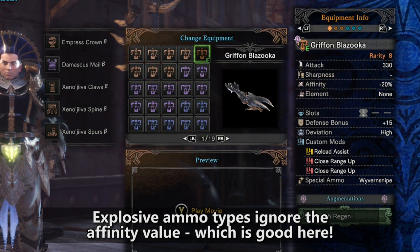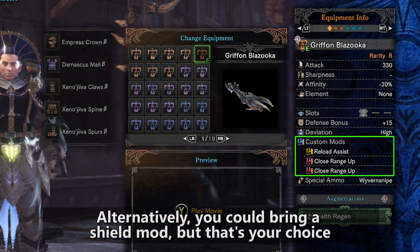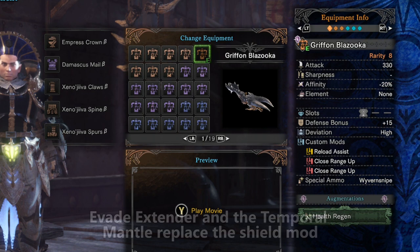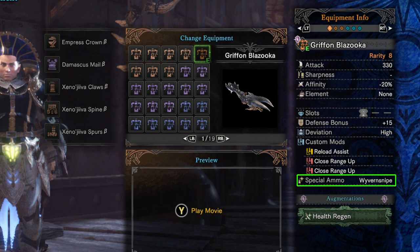It has a small decoration slot — that's nice — and a defense bonus of plus 15. For the custom mods, I went with reload assist, close range up, and close range up. This is all for the Wyvern ammo, and you definitely want to take it just like that. You could take a shield mod and give up one of the close range up mods, but I really feel you don't need that anymore due to the new Lunastra armor set, which gives you Evade Extender 3 and the Temporal Mantle. The special ammo type is Wyvern Snipe, and that's what really sets the Gryphon Blazooka apart — it has the most powerful Wyvern Snipe ammo in the game.